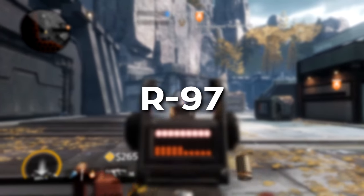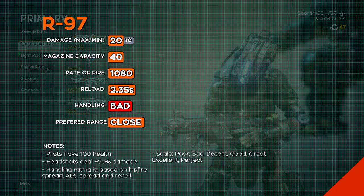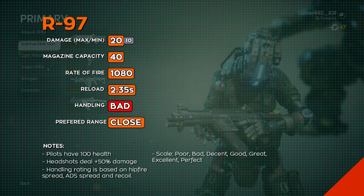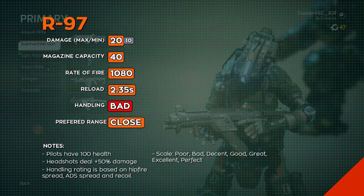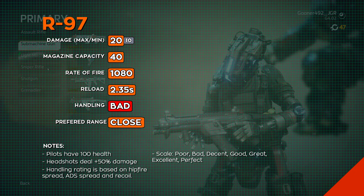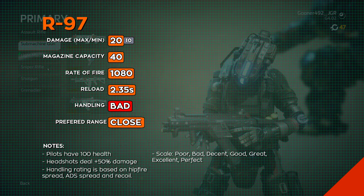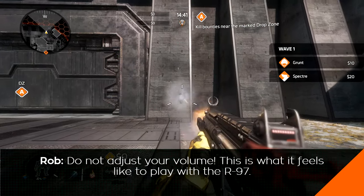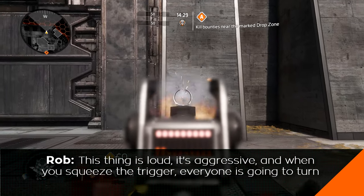The R97 is arguably the worst submachine gun in the game. It has the lowest per-bullet damage, the most uncontrollable recoil — which means its performance against anything farther than sneezing distance is lacking — and a fire rate so aggressive you'll run out of bullets before you can sufficiently track your targets. But why then is this gun so much fun? Let's find out. Do not adjust your volume. This is what it feels like to play with the R97.